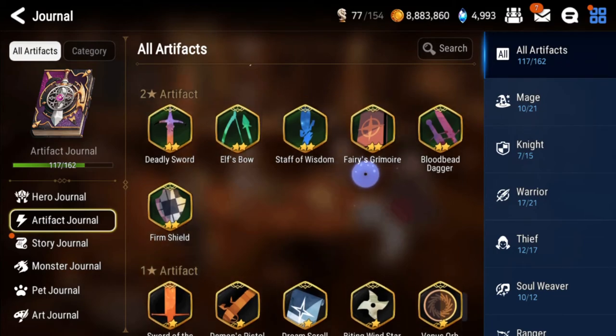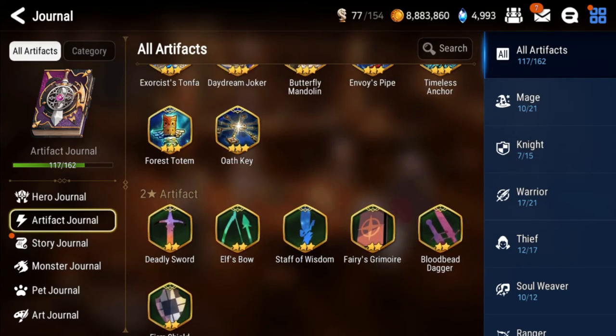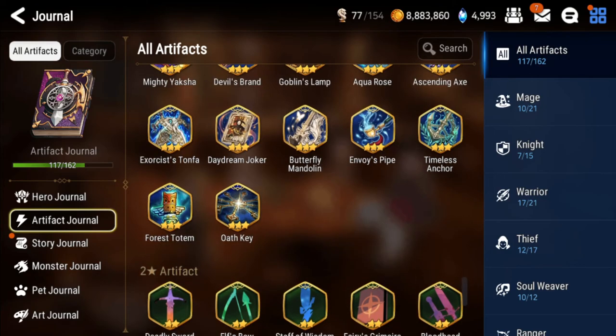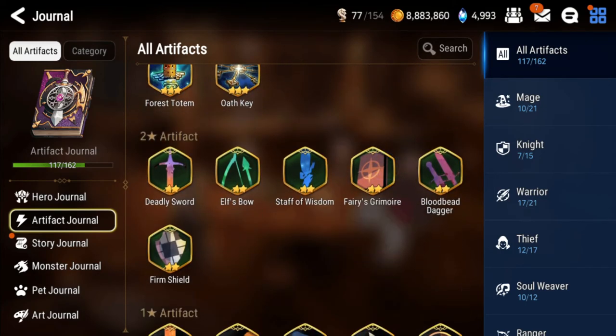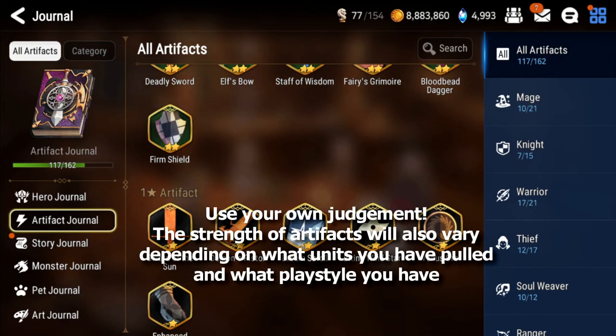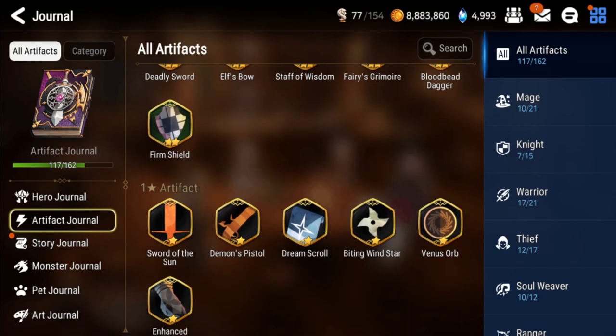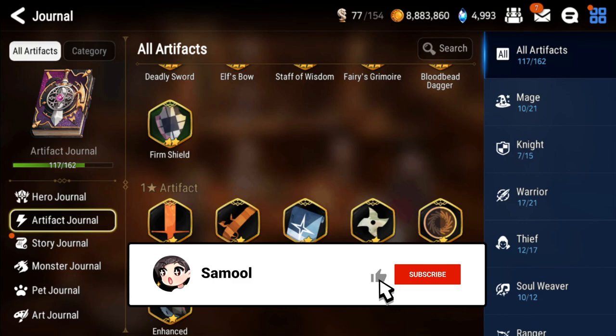That's pretty much it for the artifact guide. Keep in mind: 5-stars you always want to keep one copy; 4-star and 3-star you don't have to feel too bad about selling since they're easier to get. Make sure you keep the strong ones I mentioned. If there's an artifact in the Powder of Knowledge store you really need - especially for your units, or if it's limited or from a collab - don't feel too bad selling some artifacts for it. Collabs and limiteds you'll only get one chance at, or maybe they won't come back at all. Thanks for watching - leave a like, sub, and comment, and I'll see you in the next video.